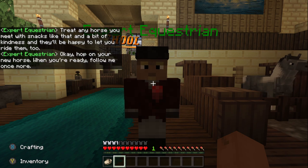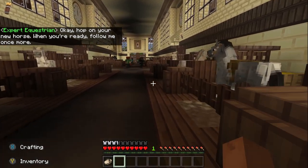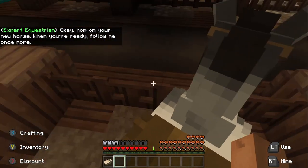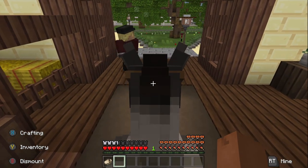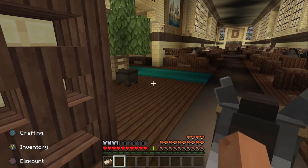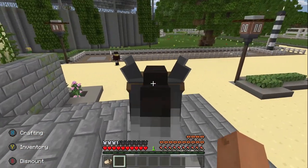NPC: 'Okay, hop on your new horse when you're ready, follow me once more.' I'm not going to name him — I want you guys to name him. Wait, where did he go? Out this door? Yeah, I think that's him.